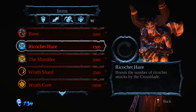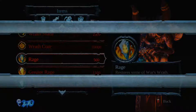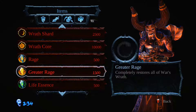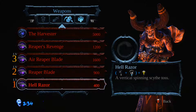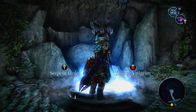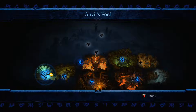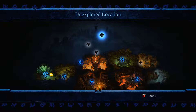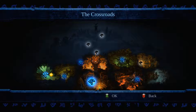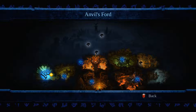All right, let's see what we can upgrade. I don't even have any souls right now — the only thing I can get is some rage. Let's see if there's anything else before I move on. All right, go through the serpent's hole. We've got to go to Anvil's Ford, guys — then we can get the heck out of here. I'm thinking this is going to be the last mission up here. Here we go, let's go to Anvil's Ford, let's do this.